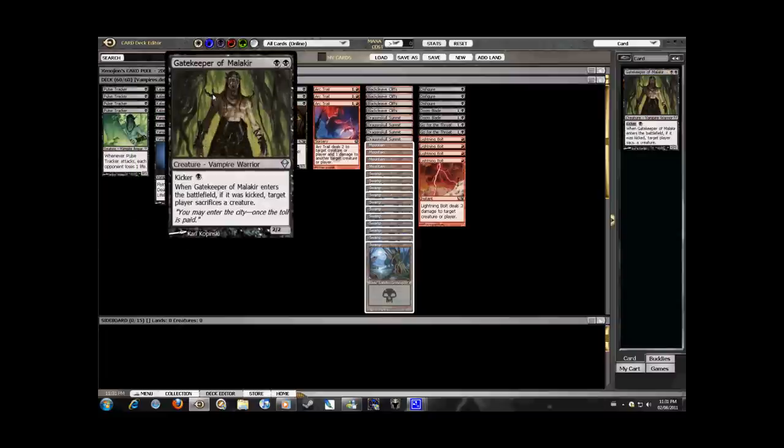It's the Gatekeeper of Malakir. Not much to say other than you shouldn't play him unless you're playing him kicked. He's a great way to get rid of creatures that are hexproof, have shroud, or have protection from black or red, or are indestructible.